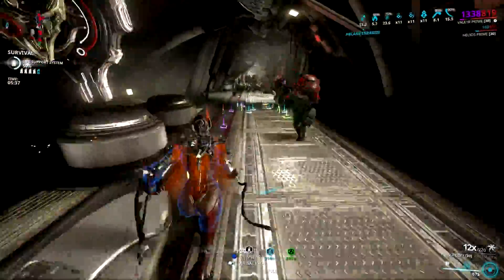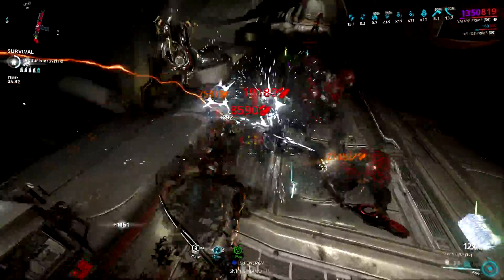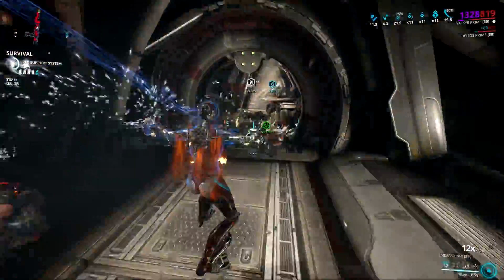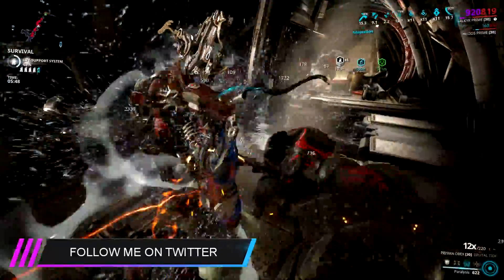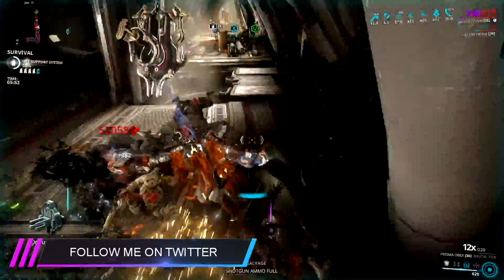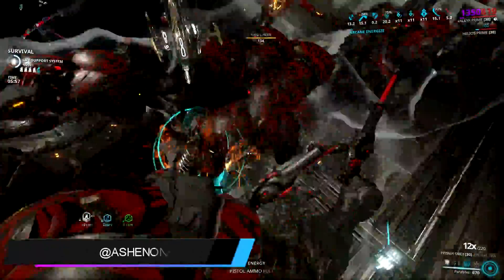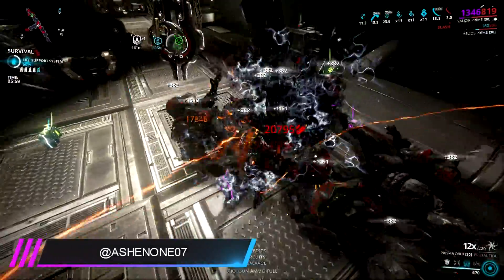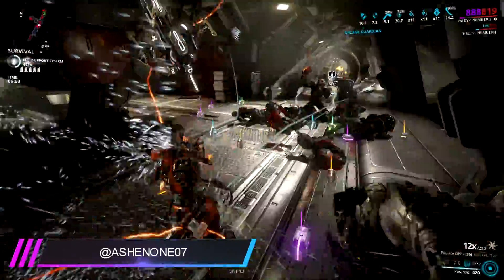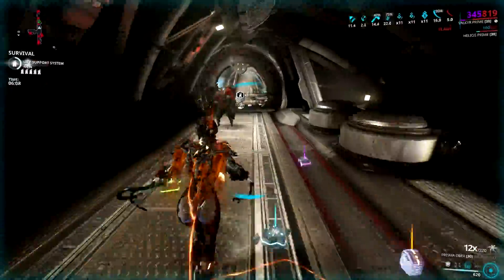Her third ability may not be appealing at first glance, but it does have some unique features which will change your perception of this ability. The ability can trigger finisher kills, which will be good for a Marked for Death setup, but we will not be discussing that on this video as I'm currently waiting for the tweaks that the developer will make on this Helminth ability. For now, let's focus on a different setup which will not focus on finisher kills. Instead, we will be taking advantage of the feature wherein enemies will be susceptible to stealth damage multipliers from melee attacks for the duration of the stun.